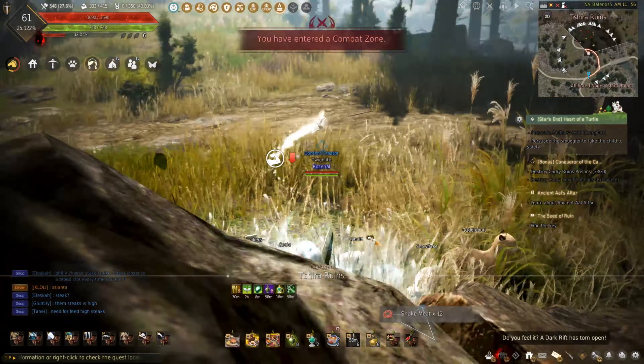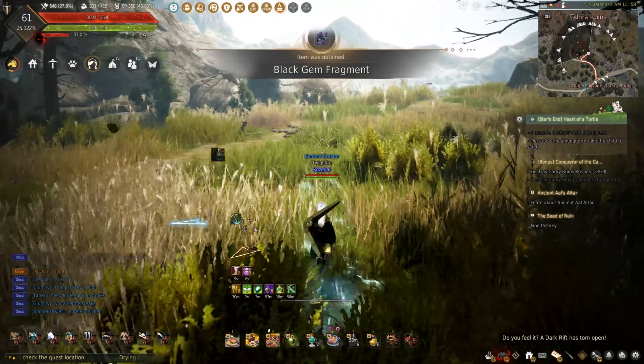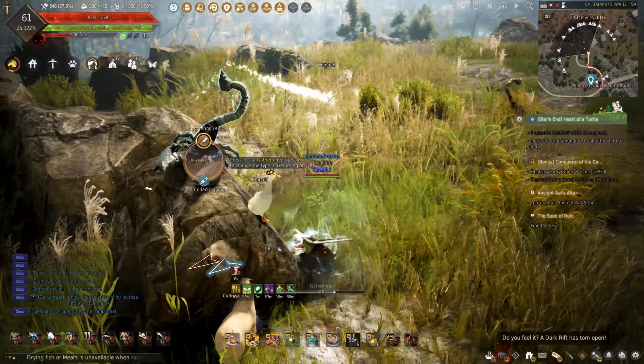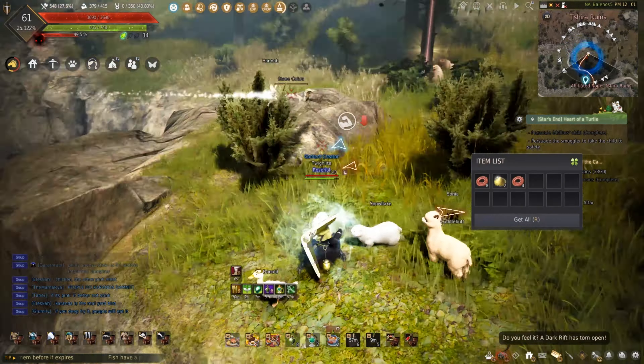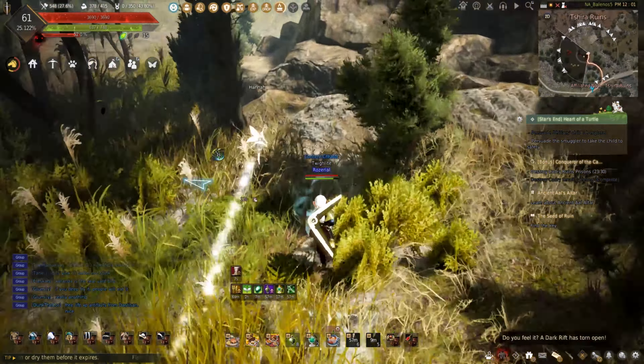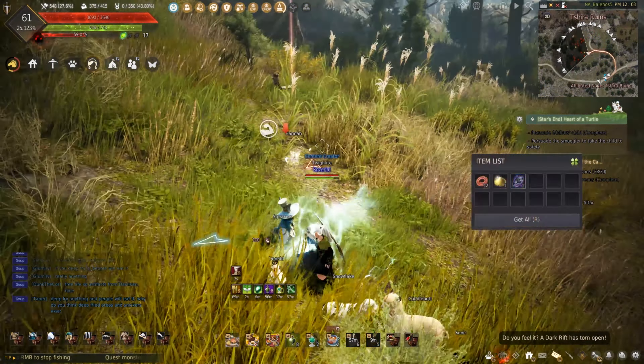While out here, killing the stone boars is a nice way to add some pork to the shopping list. Since I'll be relying on all the rare drops, butchering these will give me another chance to get a fragment or a shard. Originally, I never even knew you could gather the scorpions out here, so this is a nice change.